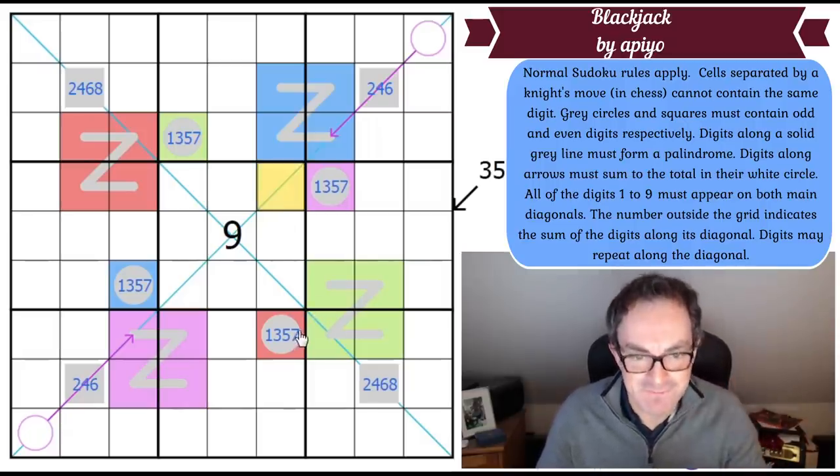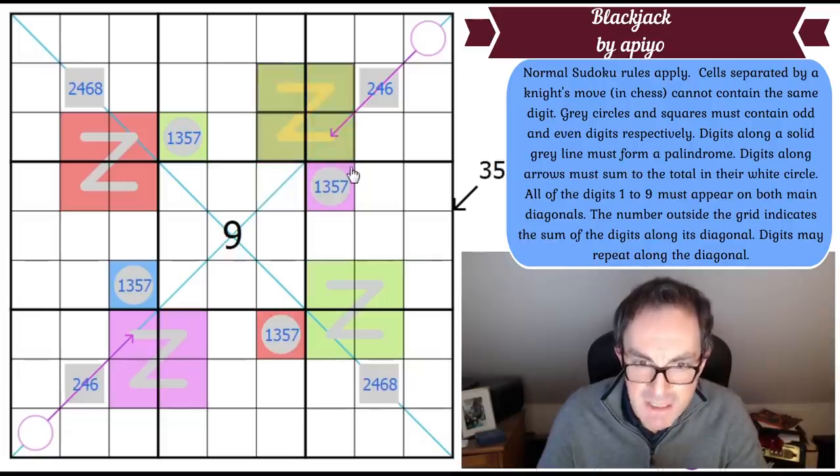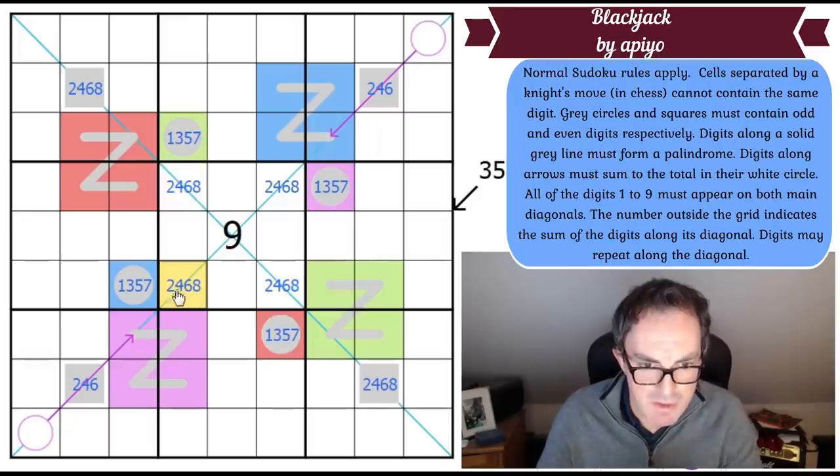I've just spotted something. Let's look at what the parity of the corner cell is. This corner cell cannot be blue, green, purple, or red — because any of those would prevent the corresponding odd digit from appearing on its required palindrome. And it can't be nine. Therefore it must be even! By symmetry, all four corners are even.